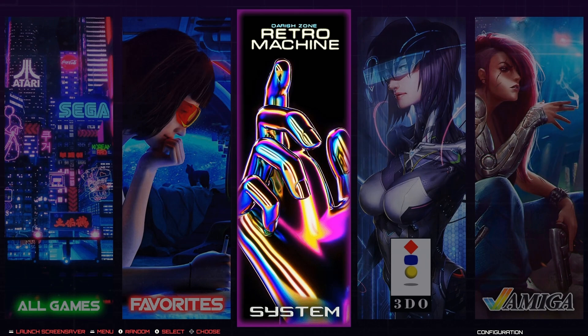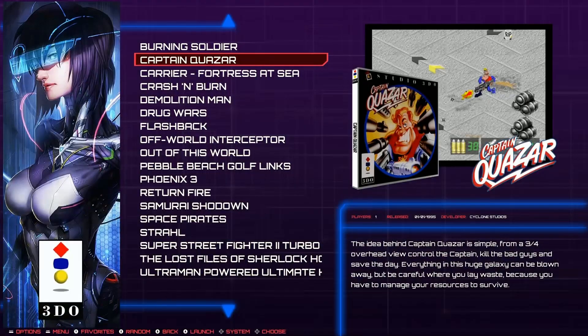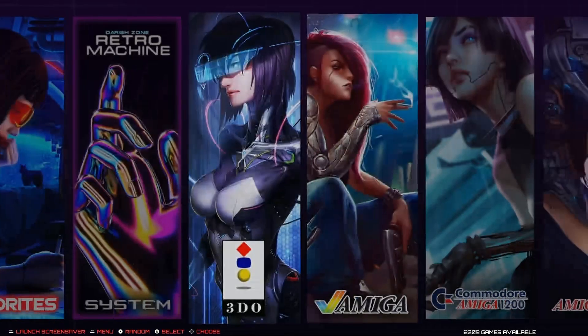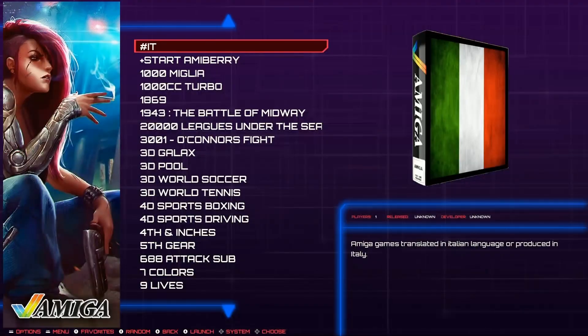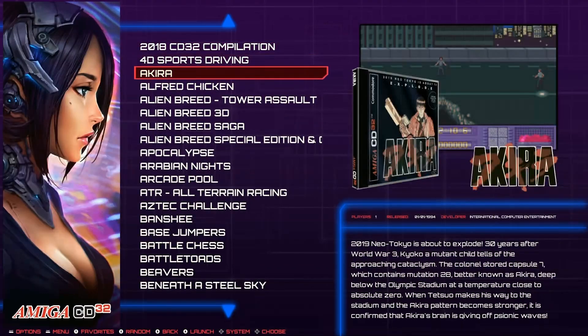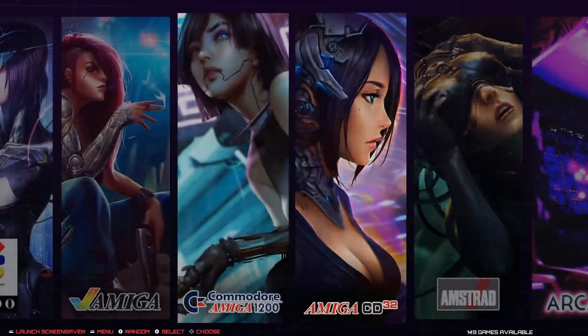Going through the game collection: 3DO has 18 games. Over 23,000 games across over 50 systems. There are 2,300 Amiga games. Amiga CD has 181 - these are full CHD files with all the audio files, so they're pretty large. Amiga 1200 has 149.